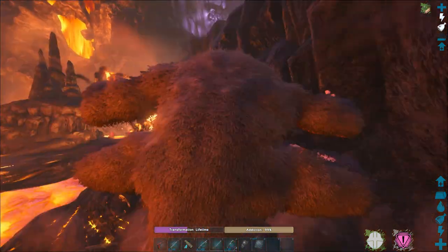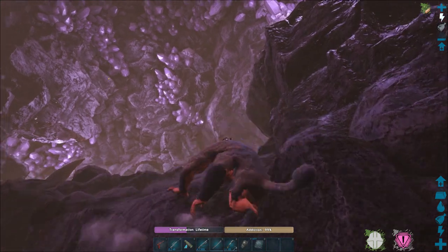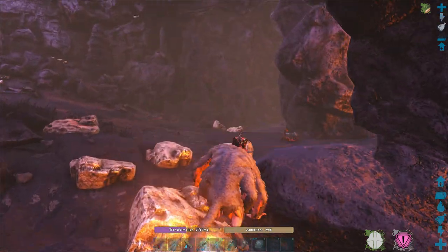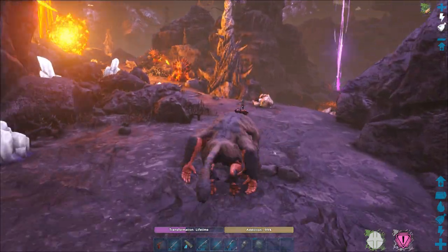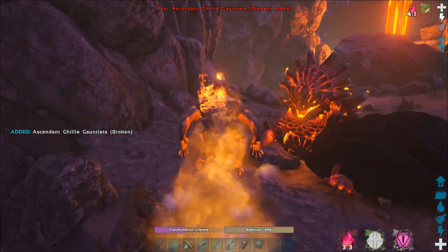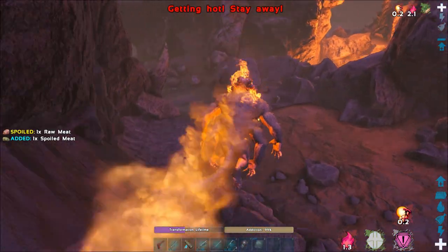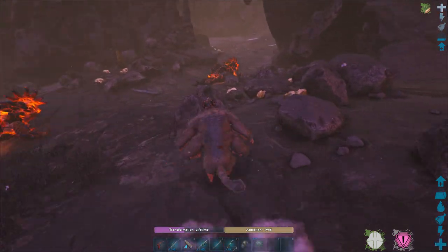You can find an exit by looking for and following the big purple crystals. Once you have the eggs in your inventory, all of the Magmasaurs will be trying to shoot you with their fireballs. Don't try to fight back anymore, since if you stay still to fight one, you'll become an easy fireball target for all the other Magmasaurs. Instead, just run past all of them, but still expect to take some damage.